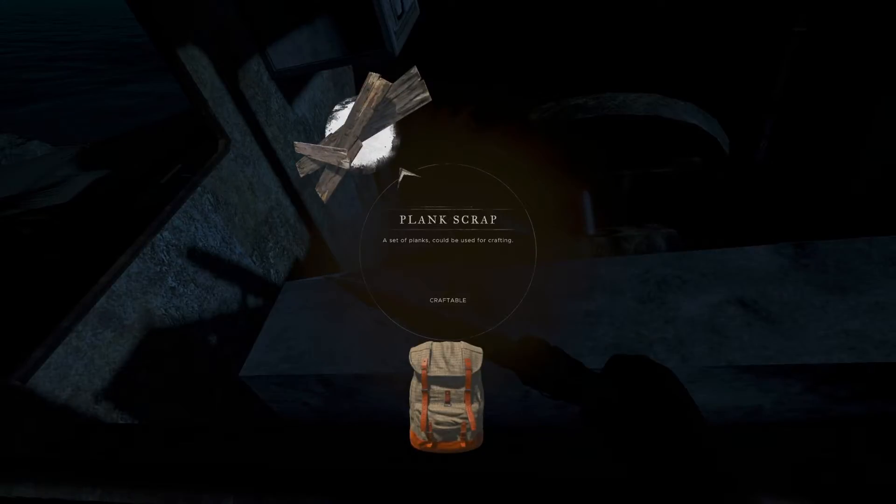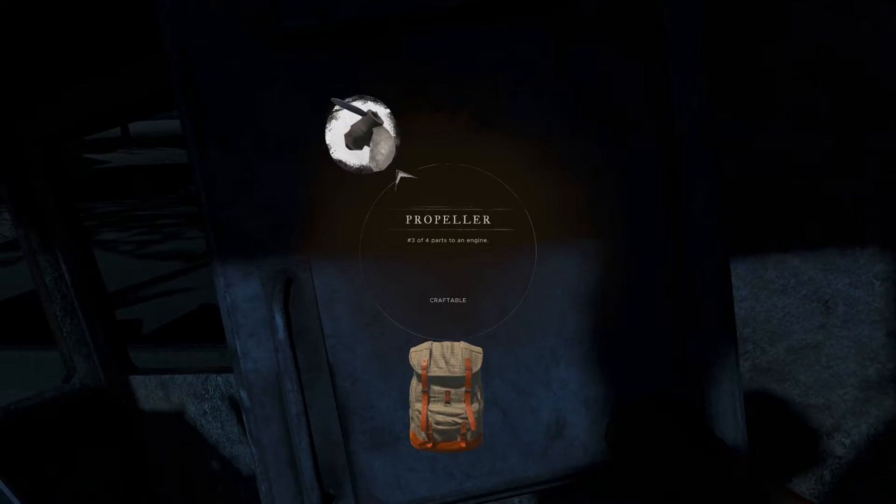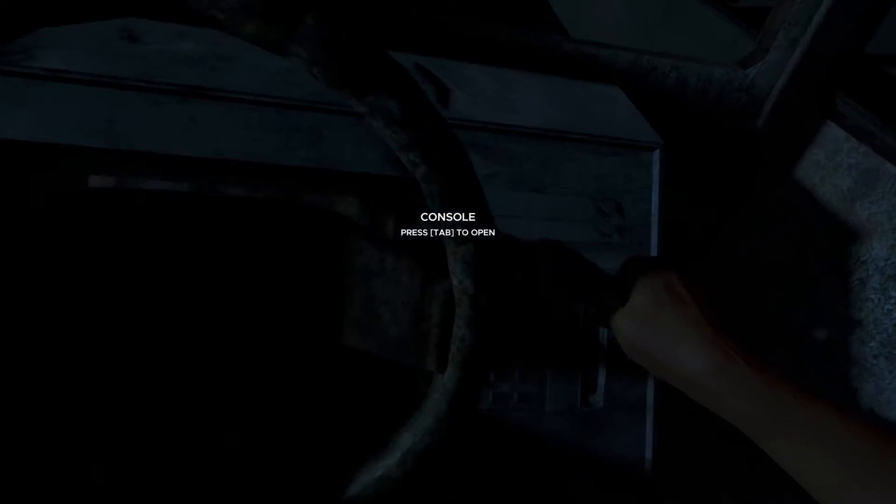Let me just go and explore this wreck and see if we can find something good in here. Plank scrap - I don't really need that right now. What is this - a propeller? If I could build a ship, maybe eventually I could build a motor or something, but that's still pretty far away. Look at that - a label maker. What do I need that for? Oh, look at that - a refined axe, finally! That's going to come in so handy. I'll be able to chop down those trees a lot faster with that axe. That was a great find. And we have another tarp, plenty of tarps, and some crab.